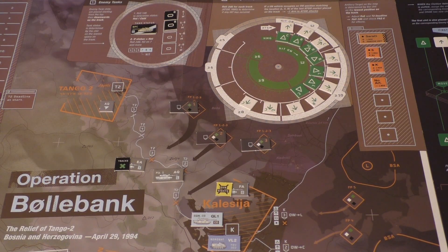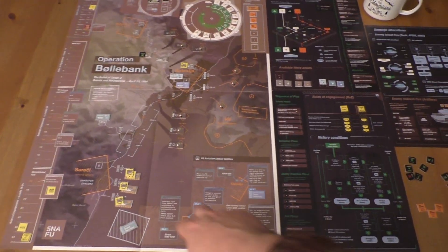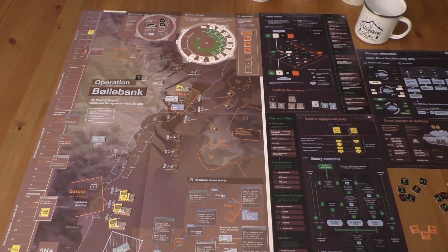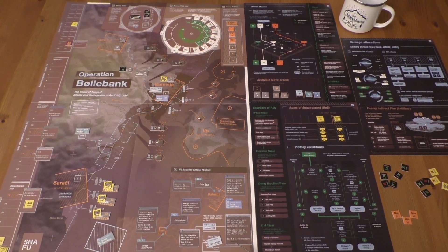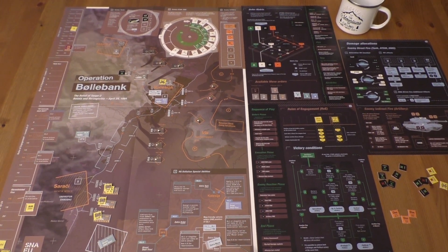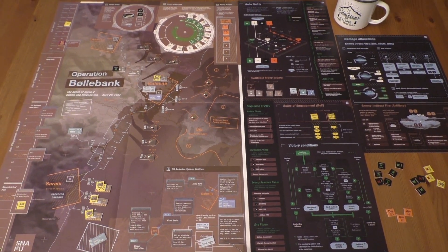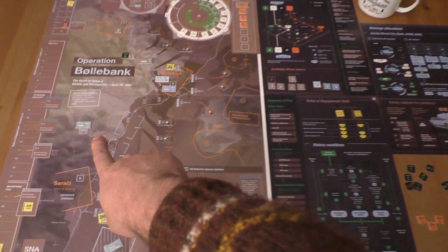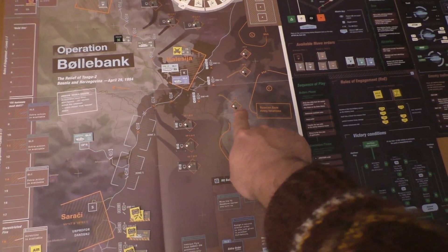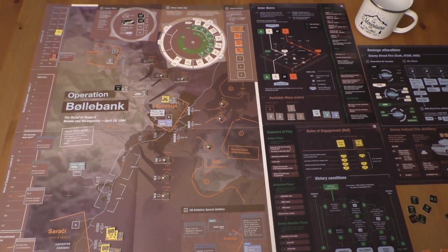We continue with turn number 10. This is the beginning of turn 10 - let's look at the overall situation. We have the 3 tanks of 2nd platoon in overwatch positions at Sarachi. They have all taken light damage on their night visions, so none of them has night vision anymore.